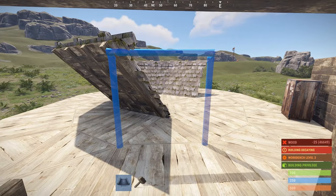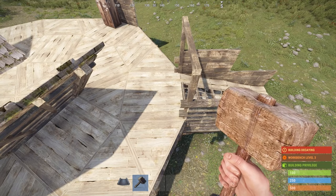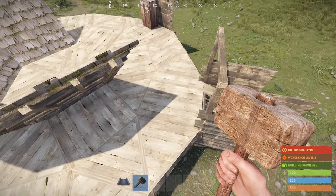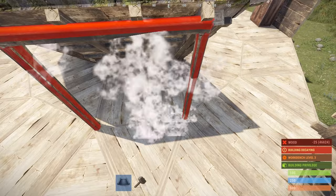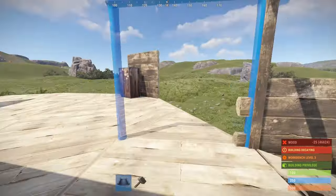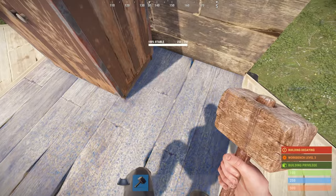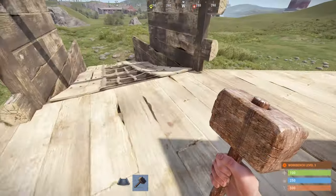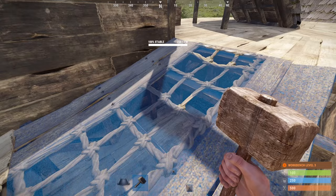This is where my elevator is going to be. We actually need to go out by one more block. If you look here, this is the passageway around the base, so I need to go out by one more. Let's go out by one more.